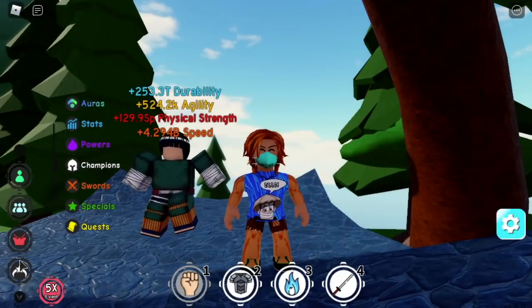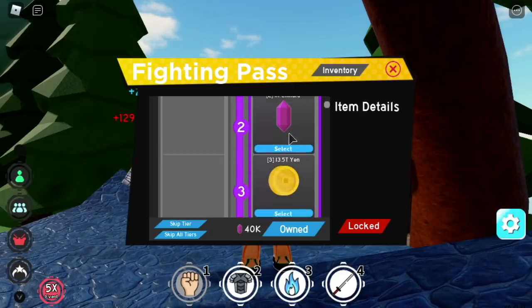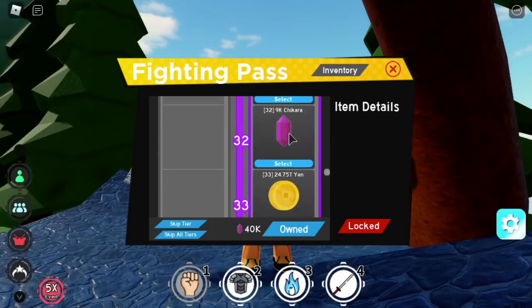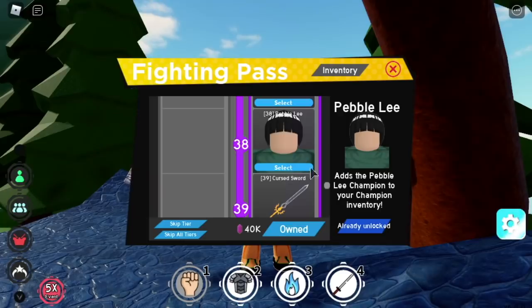Now, buying the Fight Pass. So after buying the Fight Pass, you need to train daily quests. We need to reach Pier 38 to unlock Pebble Leaf.